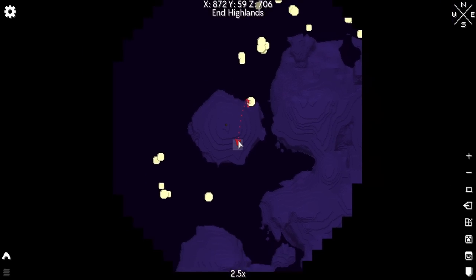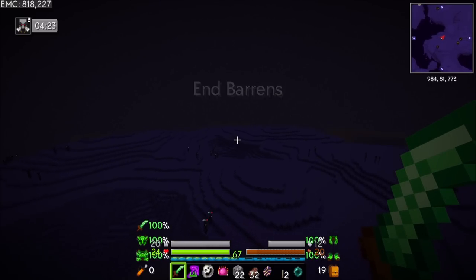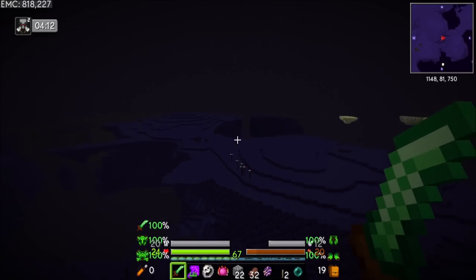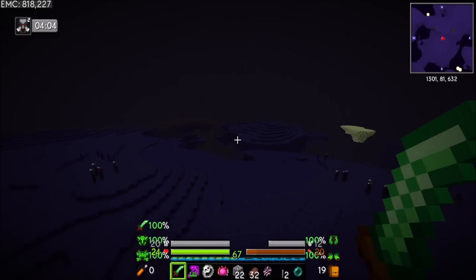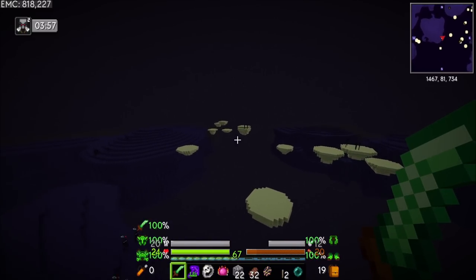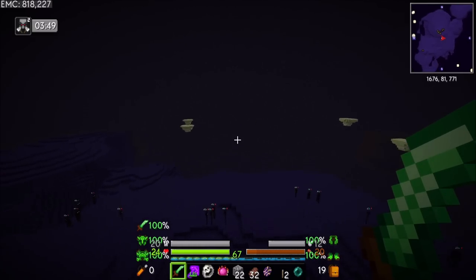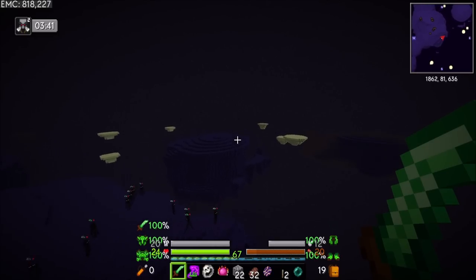Do you think there's much going on out here in the old End? Like, are there End Cities? All that good End-y stuff? Let's keep an eye on my Kleinstar's energy. Seems okay. Seems like we got plenty for now, at least. 200,000 EMC is a pretty good battery for just flying around. I'm also looking to see if there's any chorus fruit and whatnot — it might be makeable with some alchemy. But it would be cool if we found some.